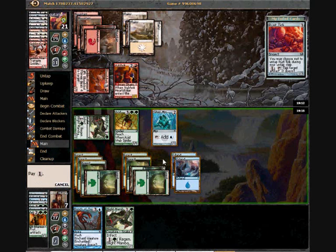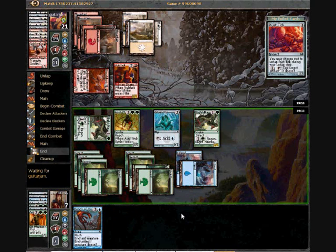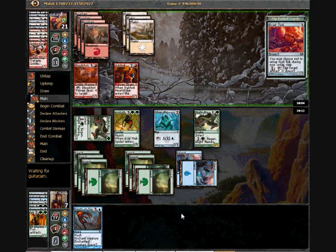Doubling up my Blight Mambas means he's probably gonna be taking poison counters twice as fast as before. Yeah, this has been a surprisingly long game for this format — down to under half our libraries. Oh, there's the Lash.